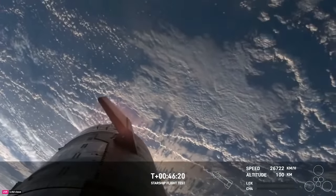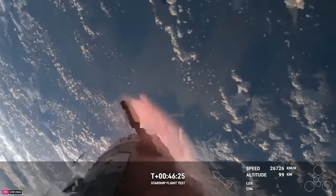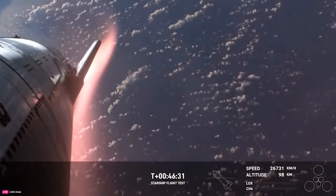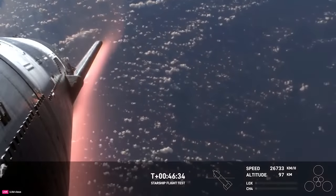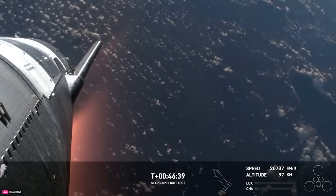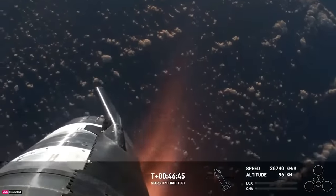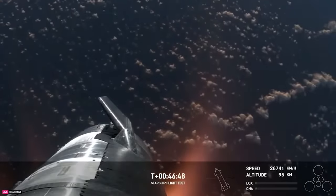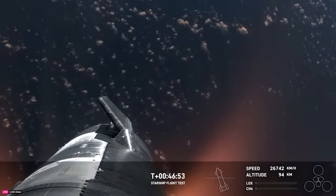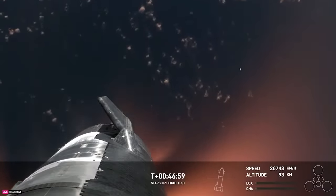We can see the heating on those flaps as we're starting to re-enter the Earth's atmosphere. This is where the Earth's atmosphere is doing the work to slow us down. This plasma field — wow, what a view. We hope to maintain these views throughout. Starship is so big that we're hoping the plasma field doesn't entirely blanket the entire vehicle. Right now it is not — the Starlinks are still communicating and capturing the data and video. This is just absolutely incredible views. We've never seen anything like this before. This is the biggest flying object ever in space.